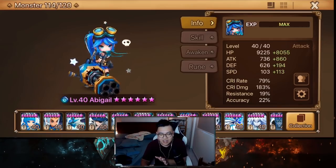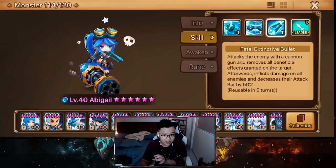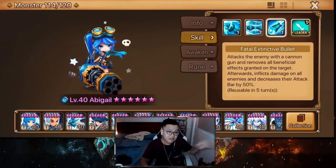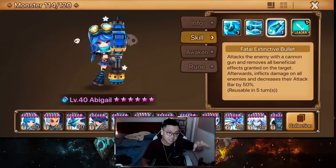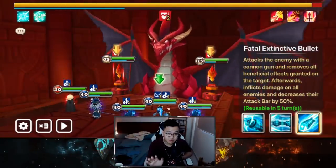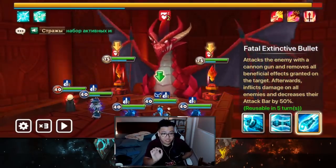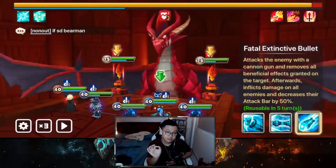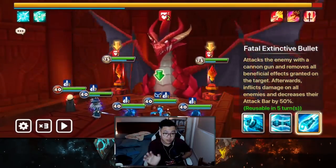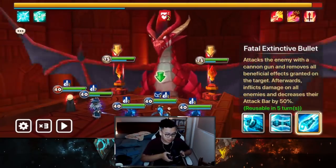22% accuracy — it's better than nothing. Her skill set is strip and decrease attack power, AoE. The decrease attack happens after the strip, so the unit that was stripped will also get the attack decrease. For many strippers in Dragon Speed 10, you really want to strip when there's immunity, but for Abigail she can spam this skill and still get the most out of it because when you reduce attack power on the tower, it can buff immunity and you don't have to strip.